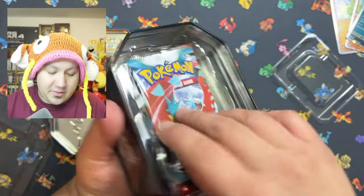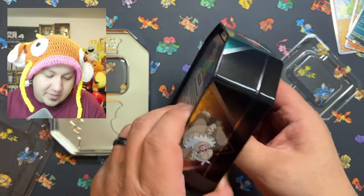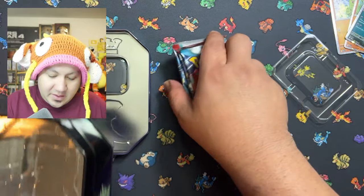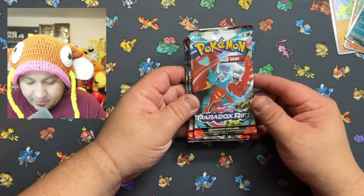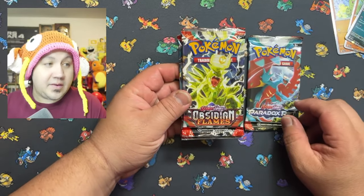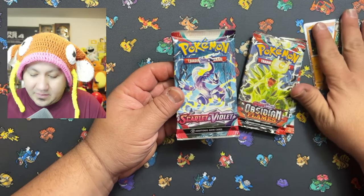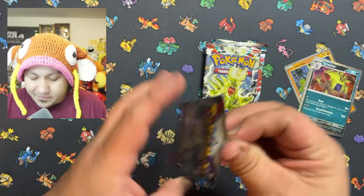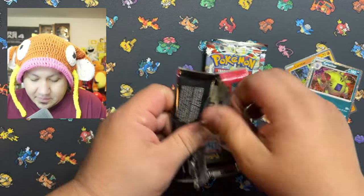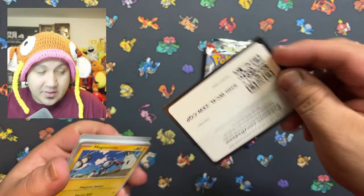There are the other tins that are available — they had all three of them and I only picked this one up. Let's see what packs come in here. We have Paradox Rift, Obsidian Flames, and base set Scarlet and Violet. Let's go ahead and start out with Scarlet and Violet. I do like the packs in this one — there's the code card for you guys.